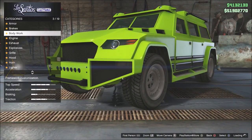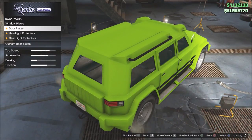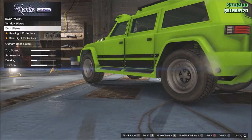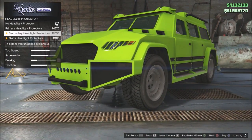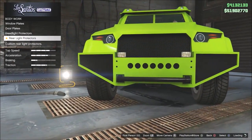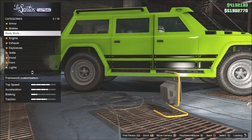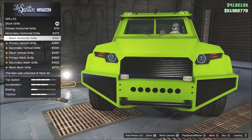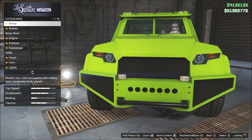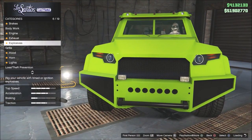Alright, here we go. Armor, brakes, bodywork - let's look at bodywork. We got window plates, so it's harder for people to shoot inside. Door plates - basically reinforcing it with armor. Headlight protectors so your lights don't break. Rear light protectors to protect your rear lights. Then we've got engine, exhaust, explosives, grill - lots of grill options. Hood, horn, lights, plate, respray, suspension, transmission, wheels, windows. That's it - no guns. I heard you can put guns on it, so we'll figure that out.